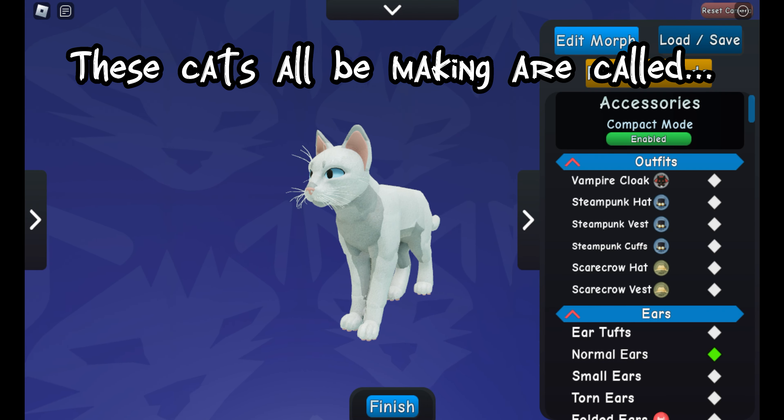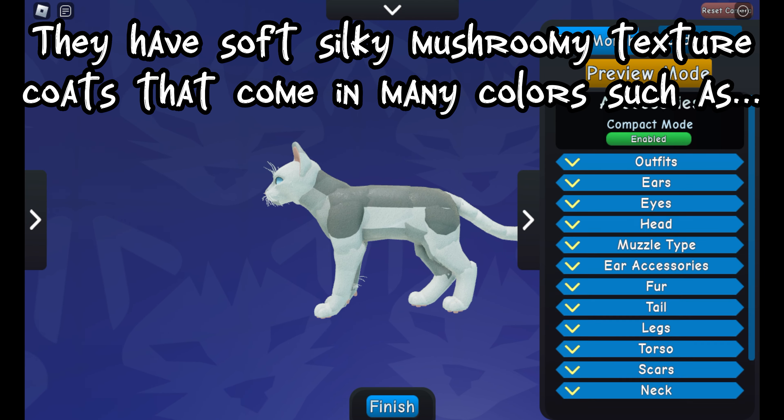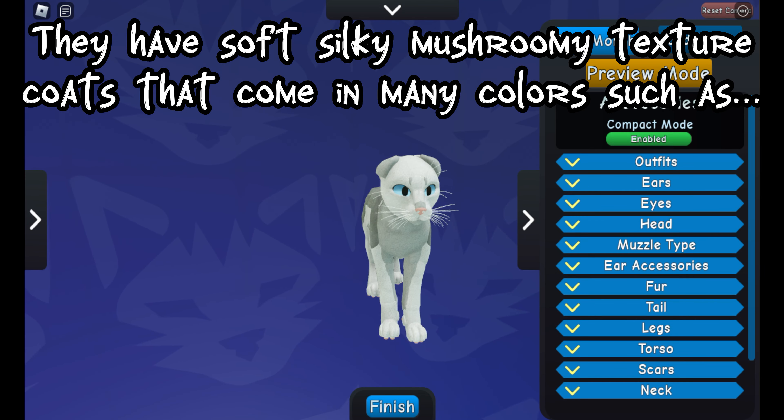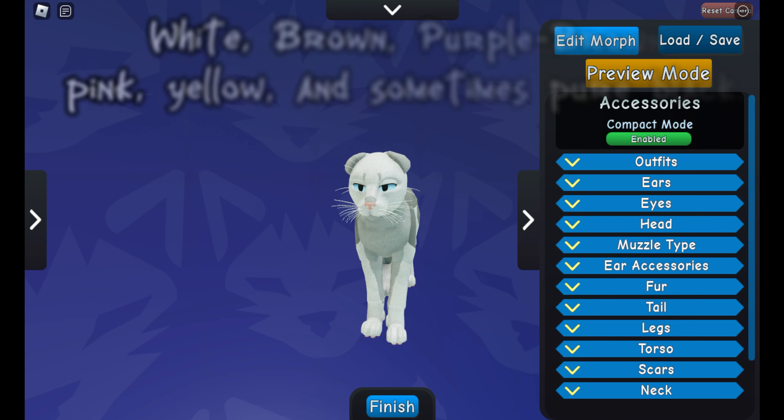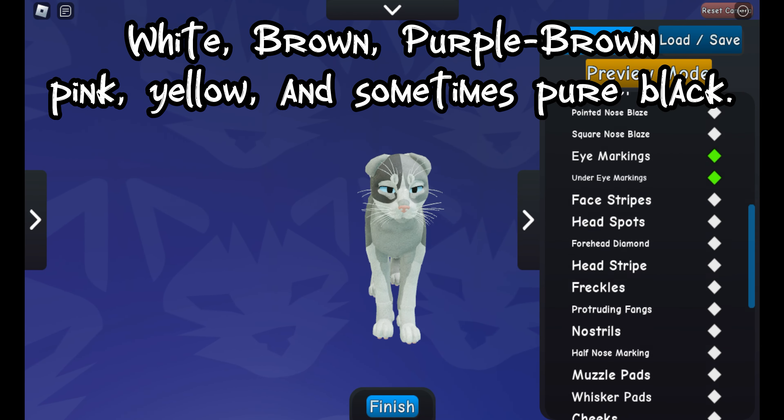These cats I'll be making are called Fernleyas. They have soft silky mushroomy texture coats that come in many colors such as white, brown, purple, pink, yellow, and sometimes pure black.